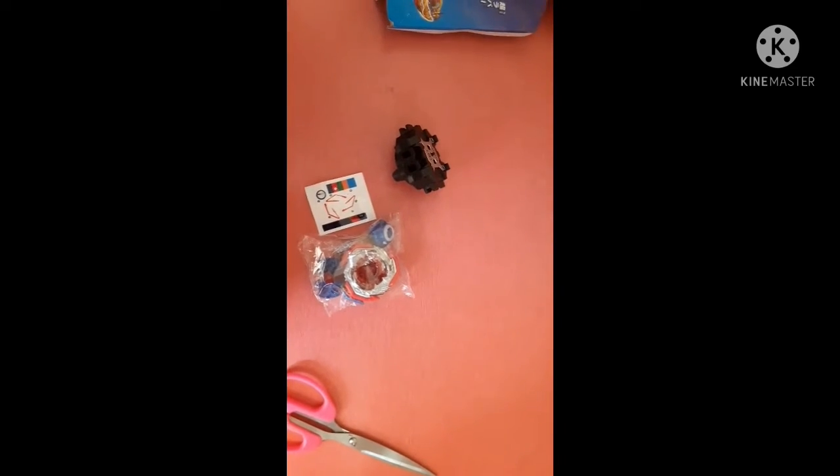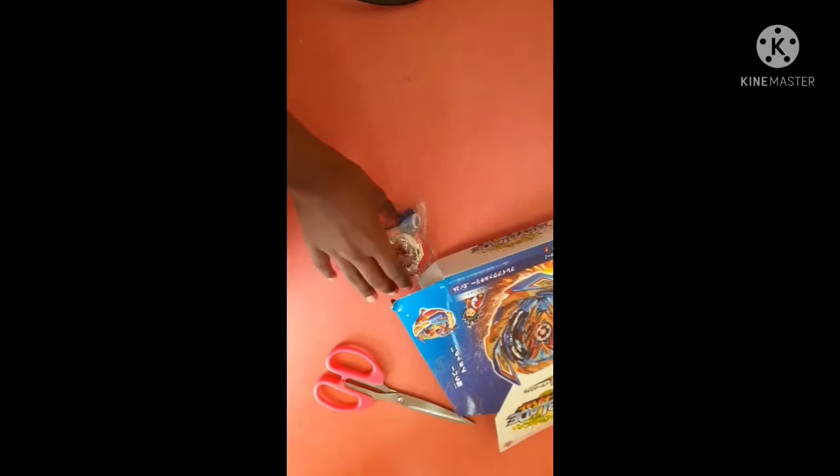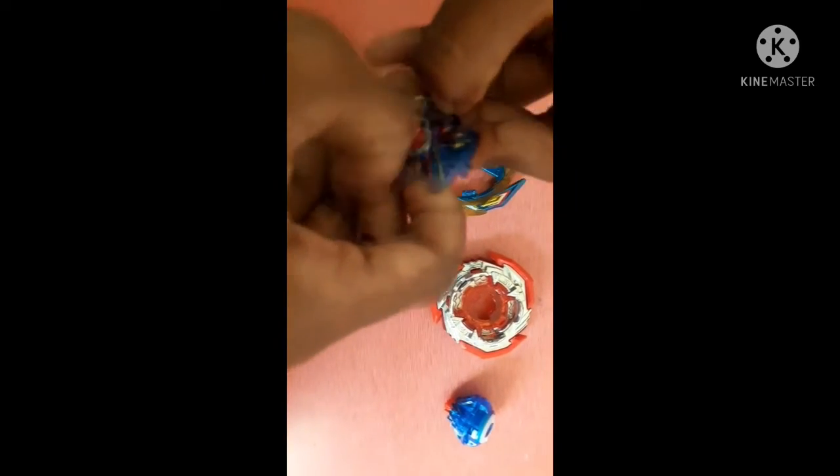So there is a launcher, a packet, and some stickers. Let's keep the launcher aside and open the packet. Nice, we opened it — so Brave Valsh React. Great Valsh React chip, let's remove the sparkling chip.